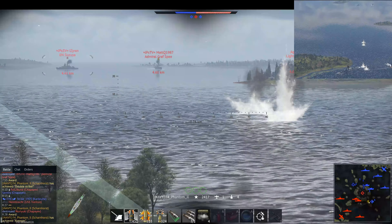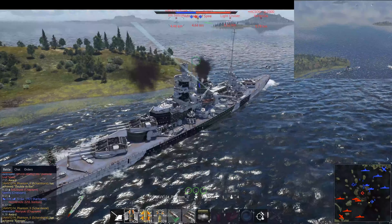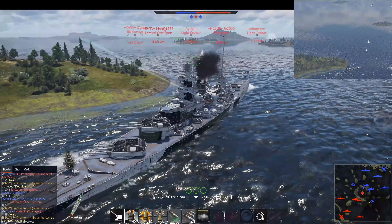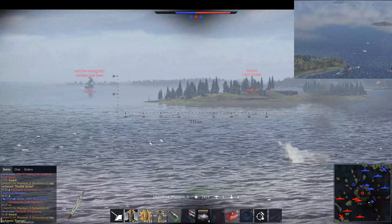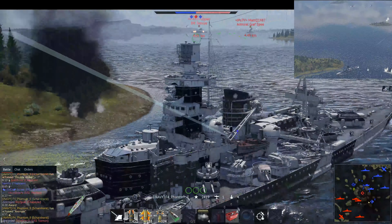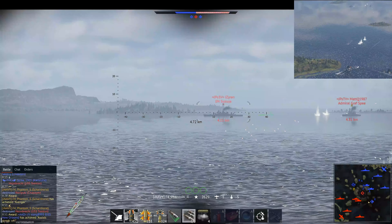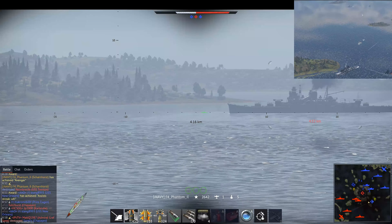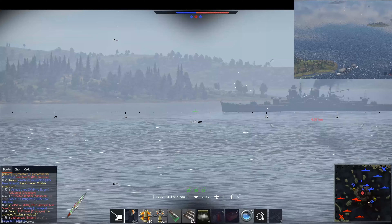Now we can see what else we have out there — the Setsuya, another Graf Spee to contend with, and a light cruiser a bit further along. For the C point, that is now looking a lot better now that it's captured. Our friendly team has also managed to get the A point back, so the ticket bleed has stopped at the top and we are now in the driving seat of this engagement.